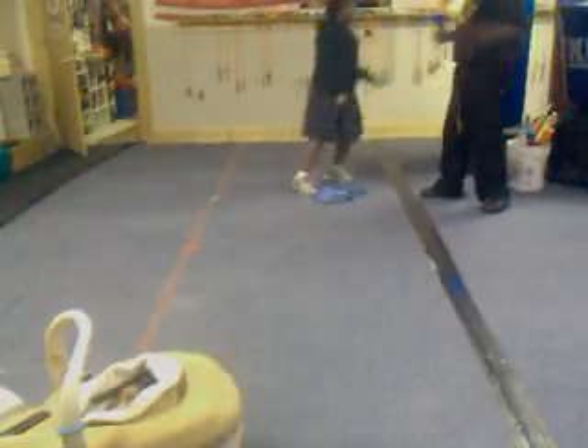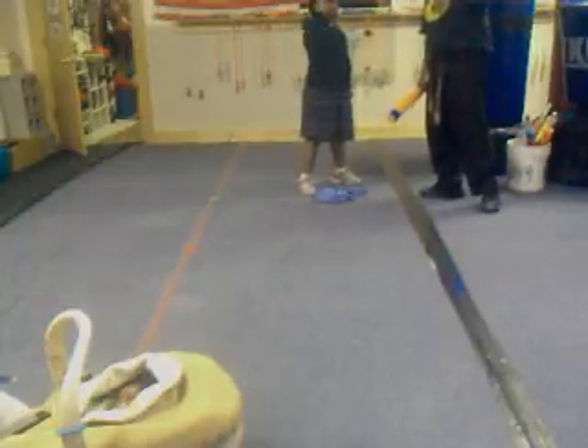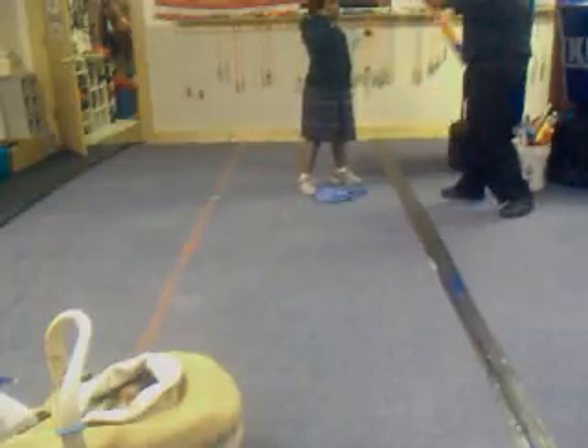And then two punches. Jab, cross. Now instead of the cheerleader fist, we put the thumb on the outside. So punch, straight head, punch.